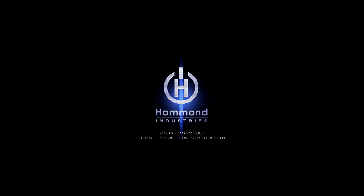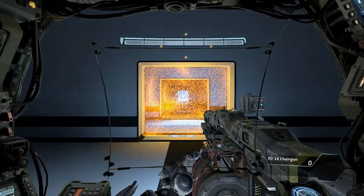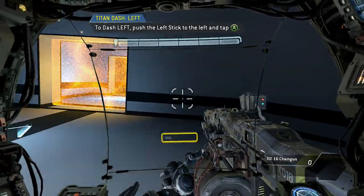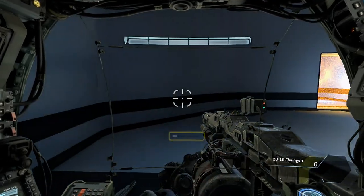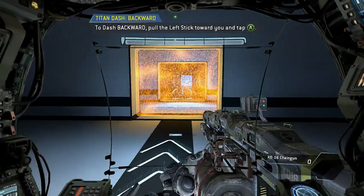Titan dash. Titans can dash laterally to perform fast directional changes. To proceed, please dash in any direction you like. Please dash to the left. The dash meter is located beneath the crosshair on the Titan cockpit display. Each blue box represents one dash. Dash backwards. Good job.